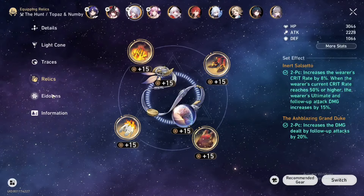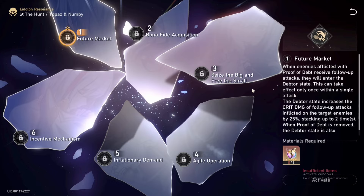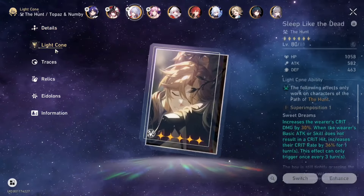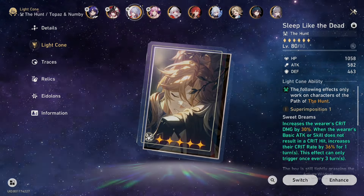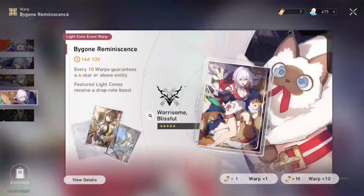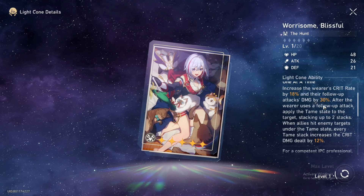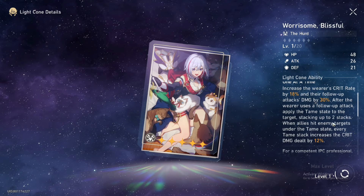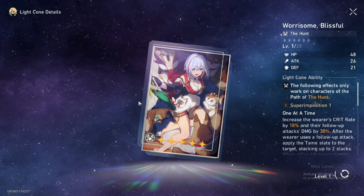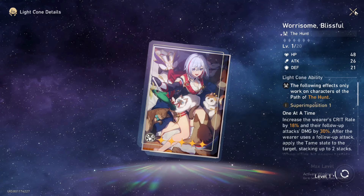For Eidolons, her E1 is pretty good — I highly recommend going for E1. Her signature light cone is also great because it increases crit rate and follow-up attack damage by 30%, stacking up to two times. The passive applies a debuff which is pretty good. I'd recommend pulling for the light cone if you don't have it, but the Eidolons beyond E1 are not a big deal.